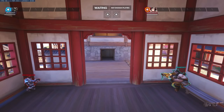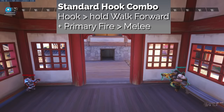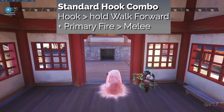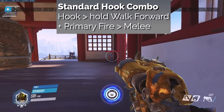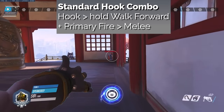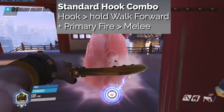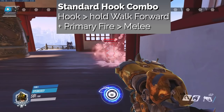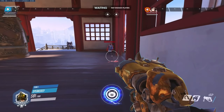First is the standard hook combo, which is executed by pressing hook, holding walk forward, while holding primary fire, and pressing the melee button after. This combo does not reliably one-shot most heroes in our 22 hero list. While it's the easiest to execute, the default range that a hook sets the enemy is not nearly close enough to deal fatal damage to some of the heroes.